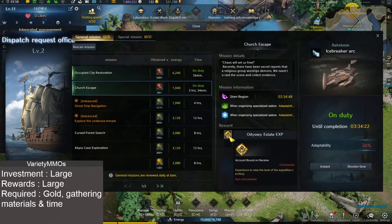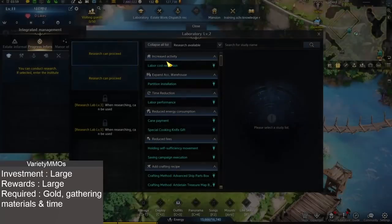You're probably thinking, what is Estate EXP? Estate EXP is effectively the level of your stronghold, and you need to get to higher levels to be able to unlock certain things.